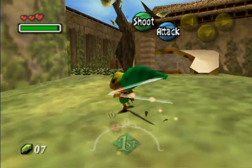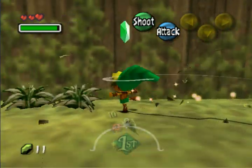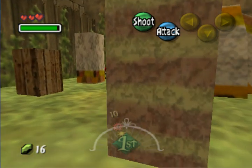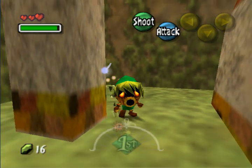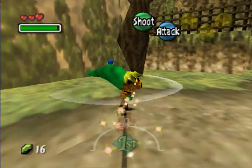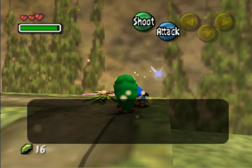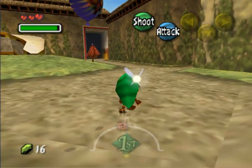Let's go over here and collect some more rupees, because you can always use the extra rupees. First kid is over here — he freezes. Go over here to the second one. Grab the kid! Now he's frozen. You've got three more left. Let's go to East Clock Town — that's over here.